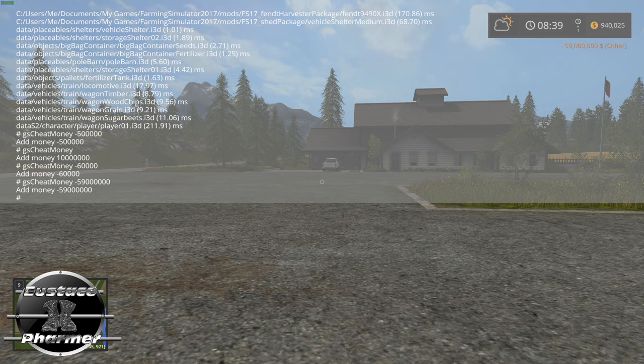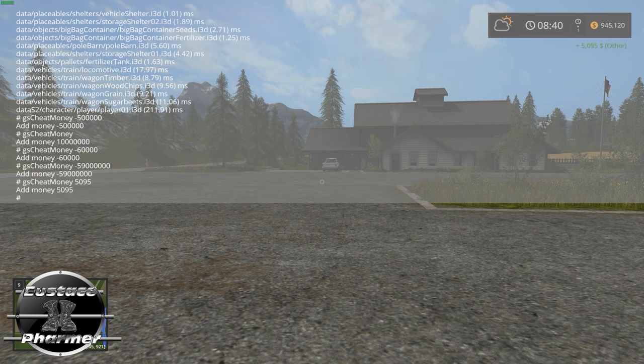If you want to add a custom amount — say you only need another $10,000 — type GST money, space, and put in the amount, like 5,095. There you go. You don't need to put the plus symbol; if you want to take away, you need to put the minus symbol. I hope that explains it well for you. Now there's another feature in here.